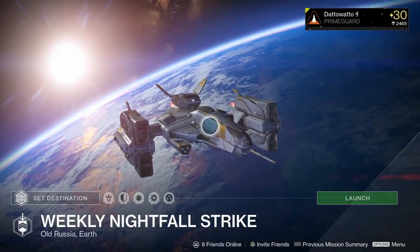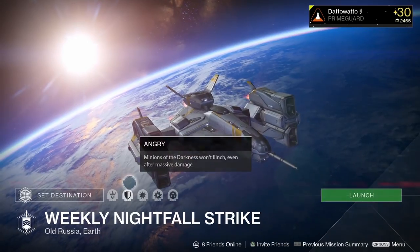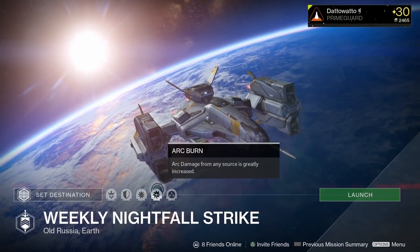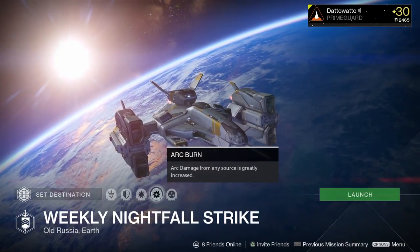Hello everybody, welcome to the Nightfall for week 11. We are on Devil's Lair. We got Angry, we got Light Switch, we got Arc Burn — probably the toughest combo possible for Devil's Lair.